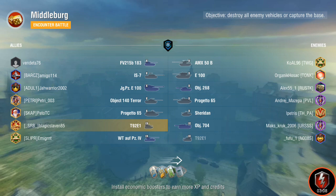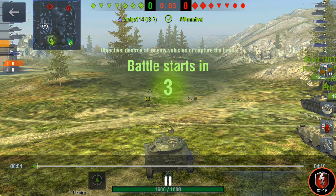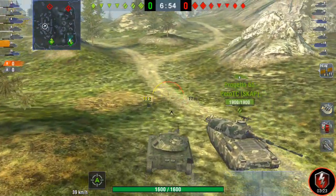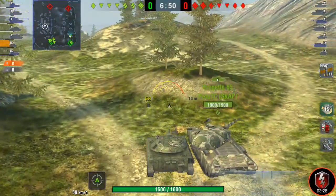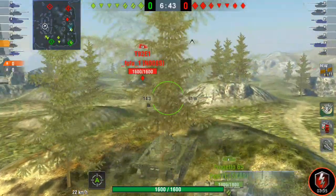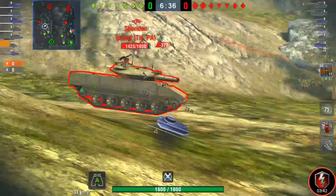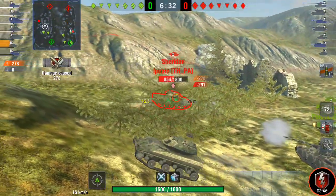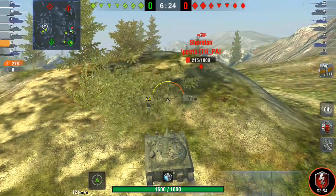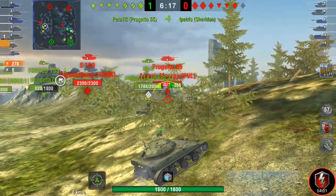I'll show you a couple more shots and then we'll go to a training room to show my practice with my friend Noob the Number One — shout out to him. The Sheridan, as you may already know, has space armor all around the tank, so using HE on the hull is not going to be effective. Clear target: 278 damage — that's just a few shots, so not effective if you're not aiming at the turret.